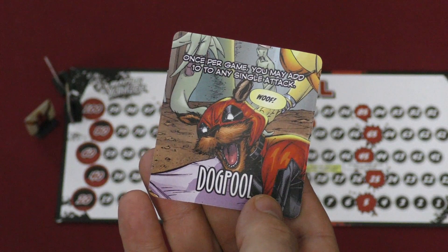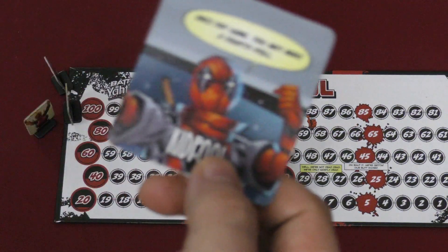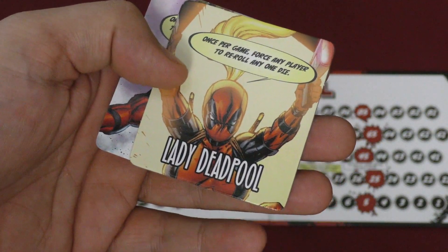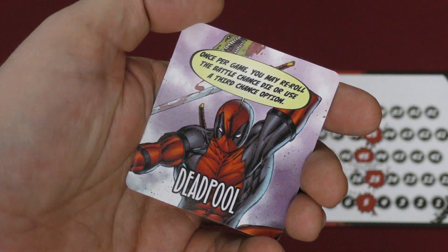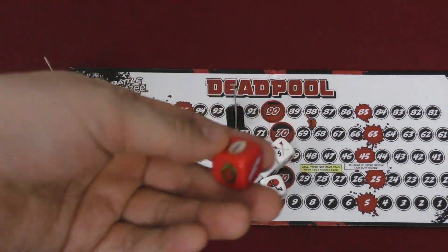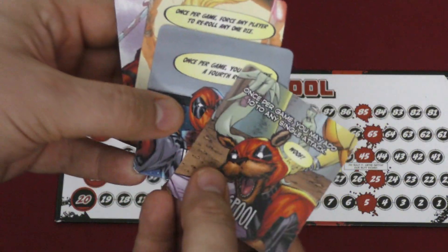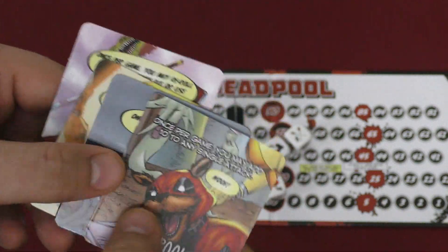Remember, each person has a special ability. Dog Pull can once per game add ten to any single attack. Kid Pull can once per game make a fourth roll. Lady Deadpool can force someone else to re-roll a die once per game. And Deadpool can re-roll the battle chance die, or use the chance twice. His and Lady Deadpool's abilities aren't as good as the other two — Dog Pull's is the best, because adding ten to any single attack is pretty powerful.